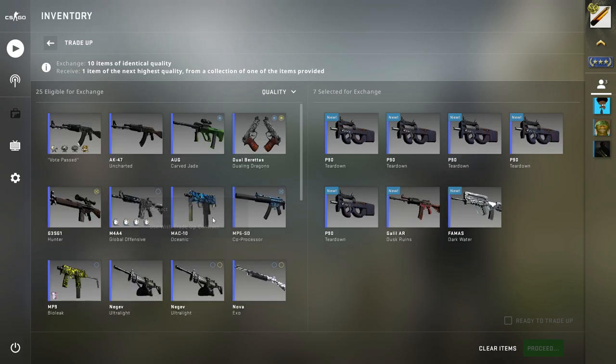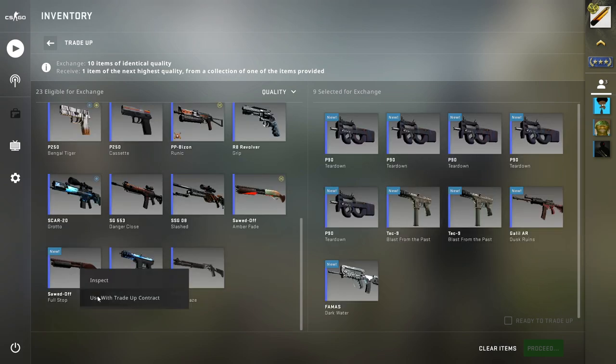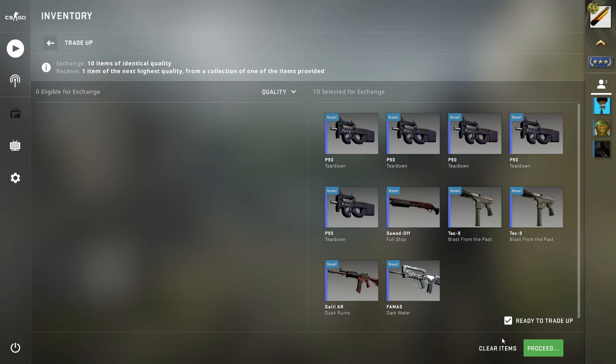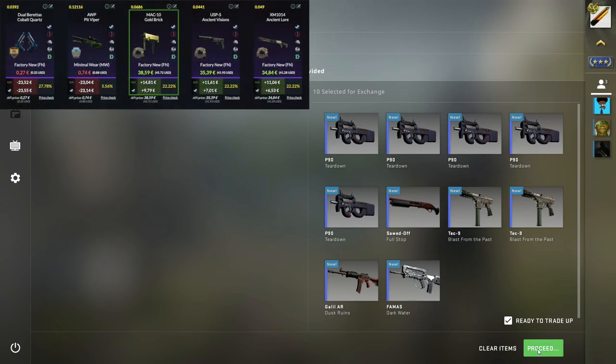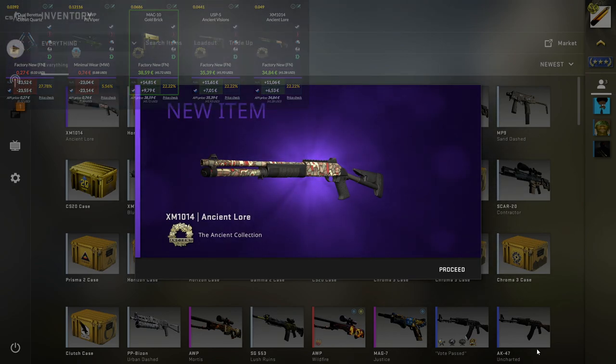Moving on, let's do another mil-spec to restricted, but this time from the Ancient Collection. This is more expensive than the Control Collection, so I really hope we can hit at least this one. And we did hit it — we hit the XM Ancient Lore. So that's, again, a very, very good profit.